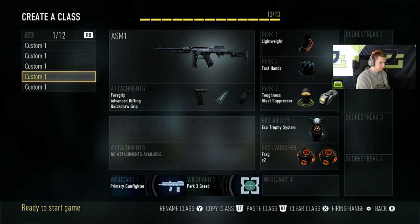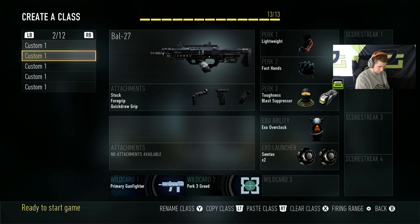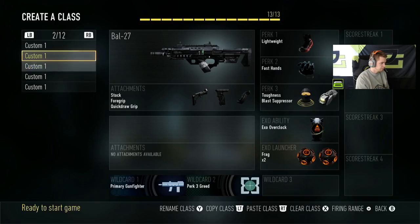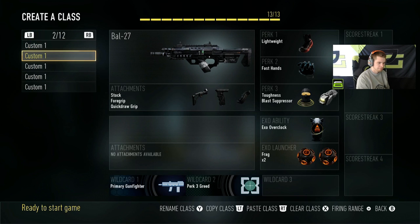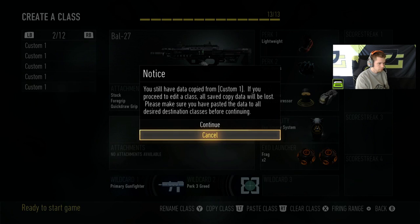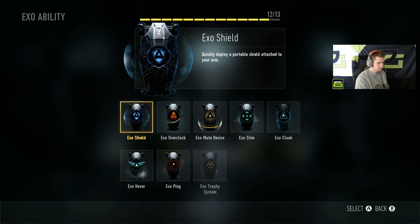Or I'll do overclock trophy — that's kind of like a rush class. Those are the ASM1 things, and I do the same exact thing for my Bal classes: overclock double nade, overclock double stun, overclock or trophy double stun, trophy double nade, and either flak or overclock. I'll switch them up though — that's just how I'm used to it.